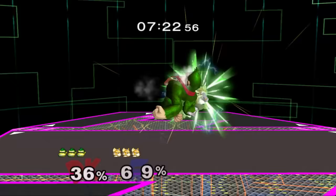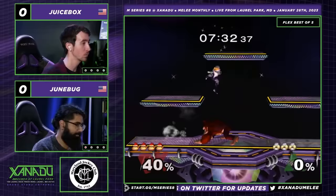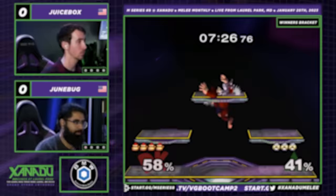Grab will net you a combo that feels too good to be true, but we'll cover that later. Crouch cancel can be relatively solid as Donkey Kong — he's the second heaviest character in the game, and that bulky body allows for longer CCs than some of the others. He's got some decent attributes with his weight, dash speed, and aerial acceleration.